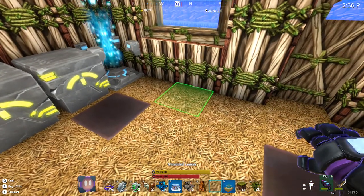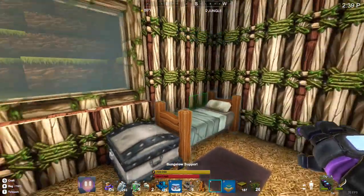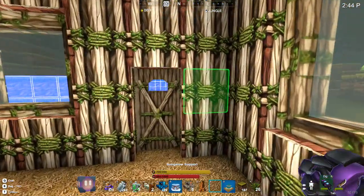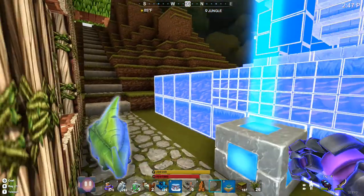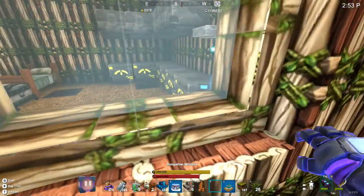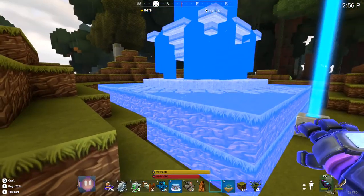Hello everyone, DeeDee here and today we are in Creativerse in my own personal world. Today we're going to do a blueprint of a fountain that I found on the workshop. I made space for it and I figured right in front of the teleporting building would be a perfect spot for it.